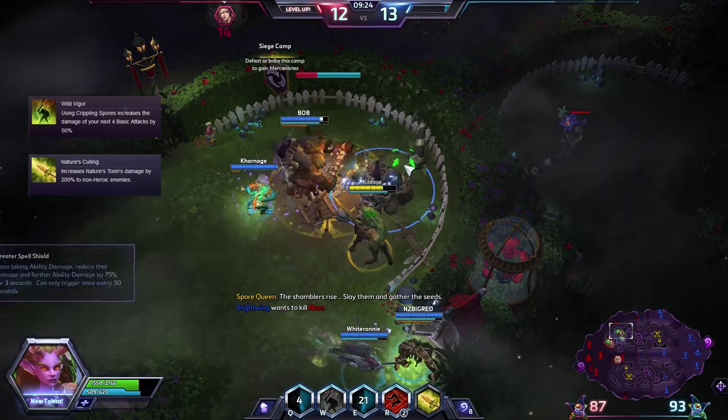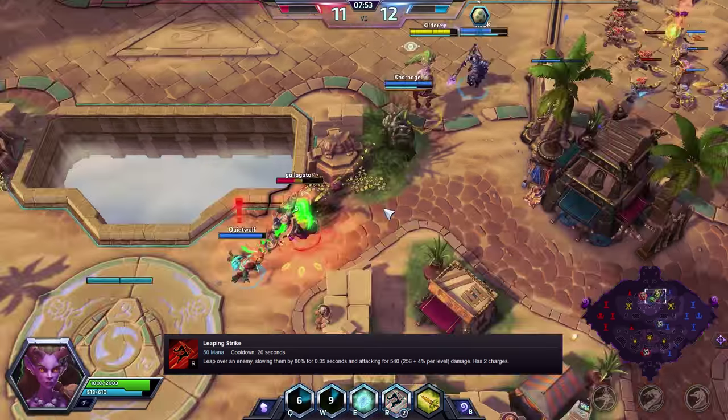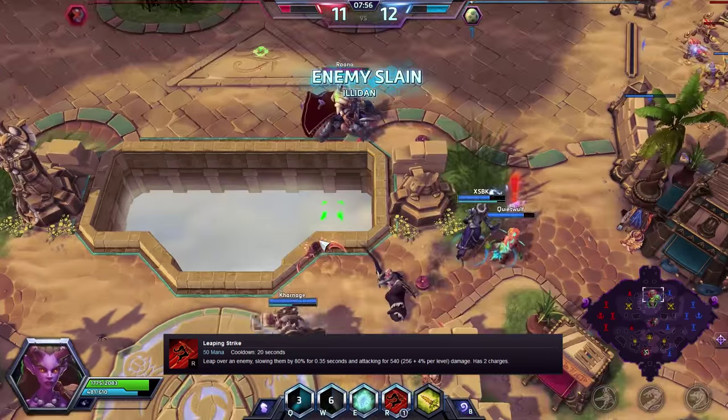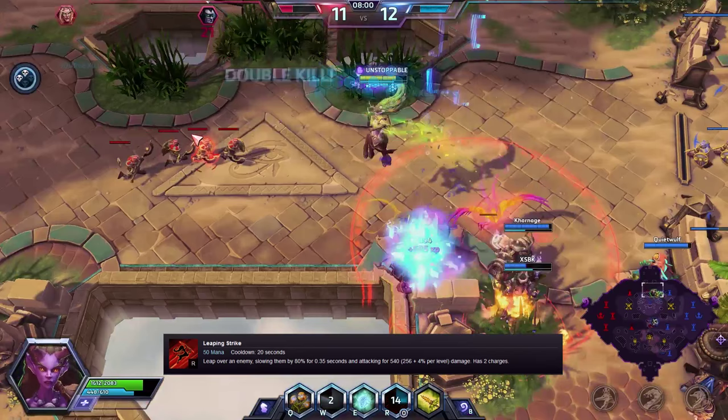Tier 4 — as I mentioned before I would pretty much always get Leaping Strike. This move does a surprisingly high amount of damage and should be used to help finish off weak enemies like Jaina and the Medic, and not to start fights.